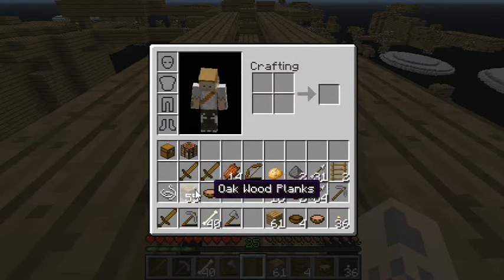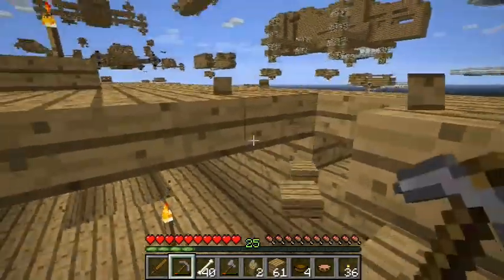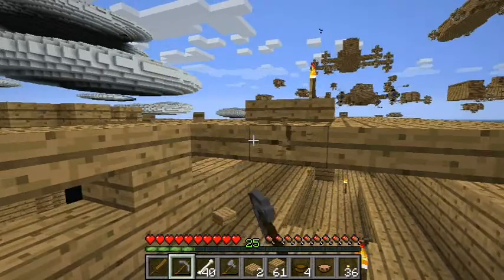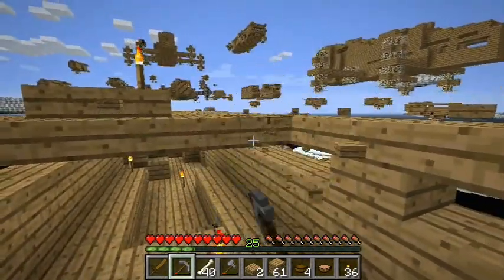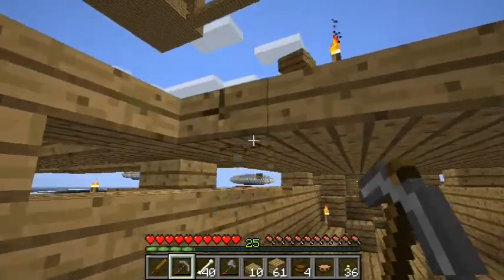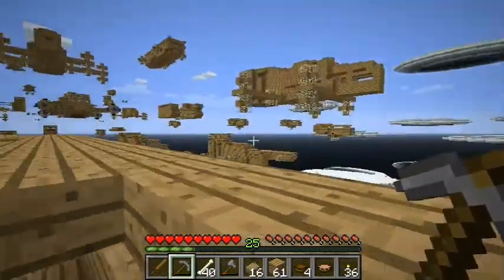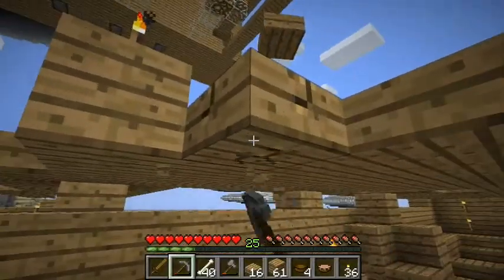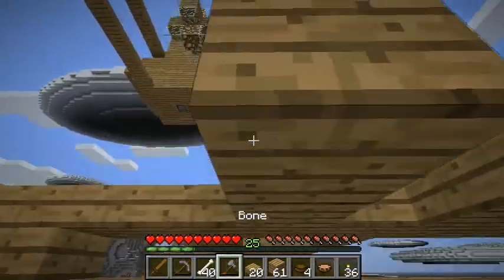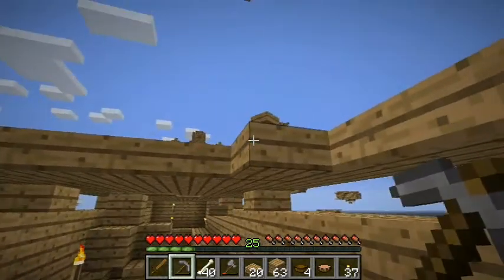A bunch of pressure plates, not very many slabs here. So I'm going to open this up to the ceiling here. I hate to destroy your stuff, Vex — but actually, I don't. I'm lying. I do want to destroy your stuff, because you're trying to kill me. And that's just not very nice.